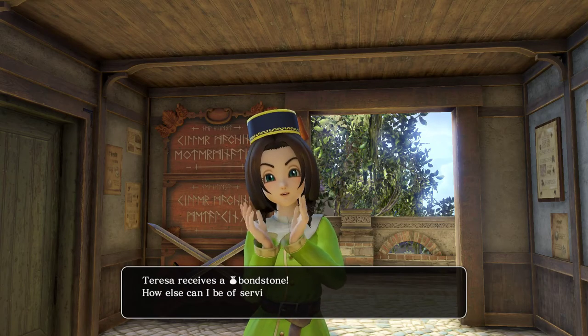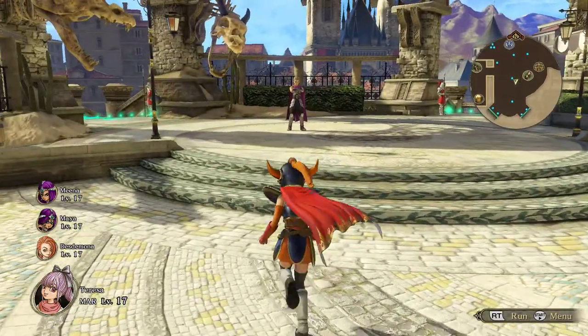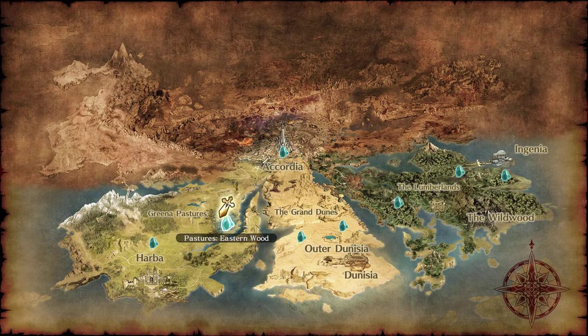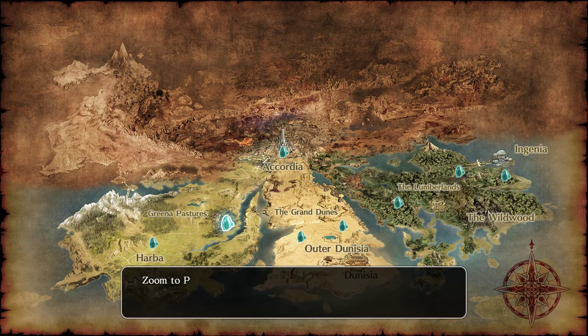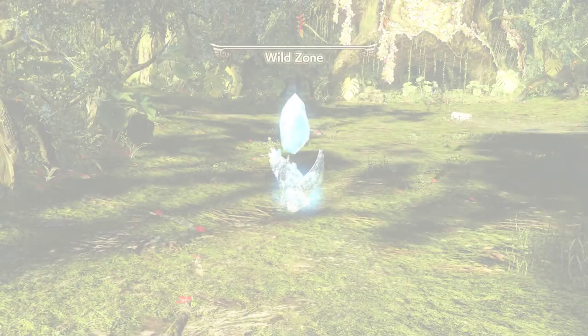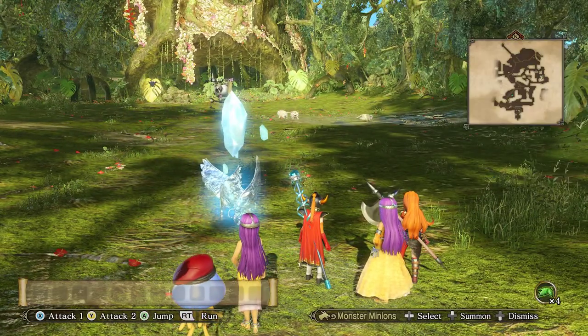We get a Bondstone. We also need - there's a forest in the center of Greena Pastures we have to go to. I think that's the only other quest we can do right now. The other one requires an area we haven't unlocked yet - that's probably what's coming next. So let's see, I need to go to a forest in the center here.